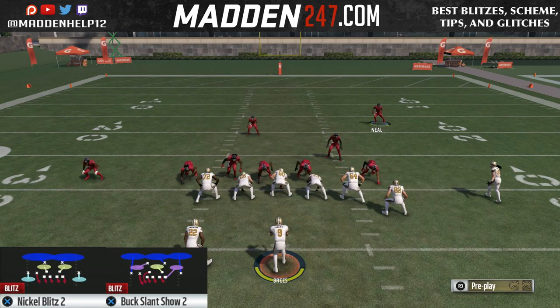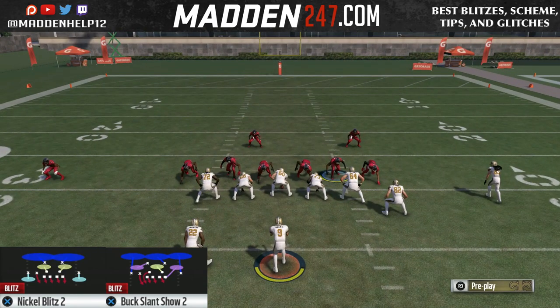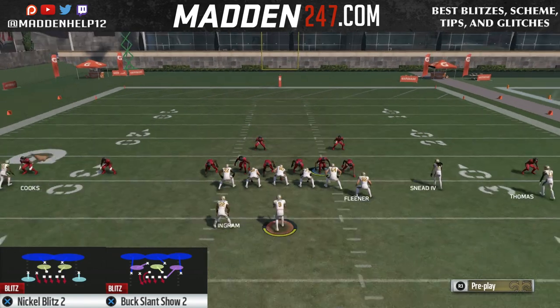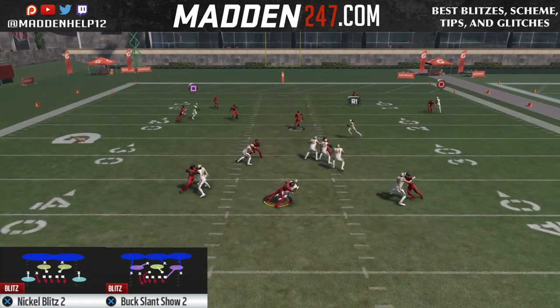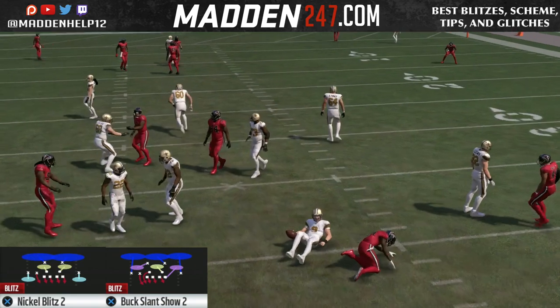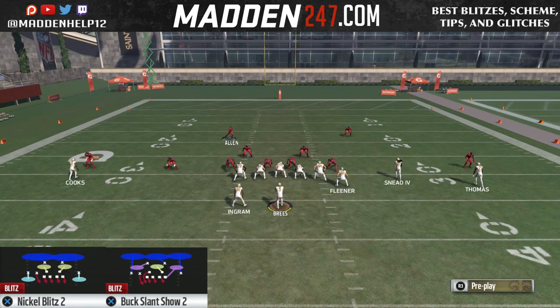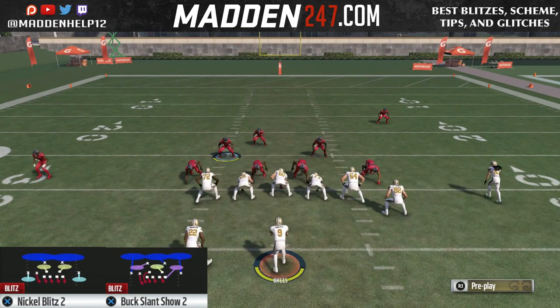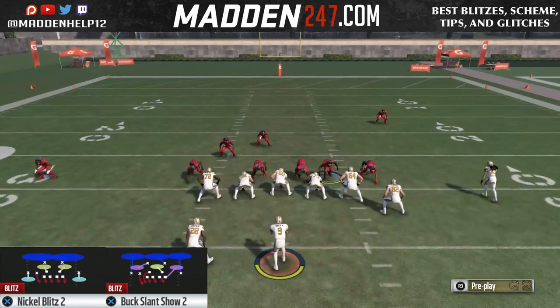Now what this is going to do is force your opponent — since the check and release route is not working — to go into max coverage. Now if they are in max coverage, what you can do is pull that blitzing DB out a little bit, and you see that we still get the blitz to come in untouched, and we can only send three doing that. You don't have to pull him out like that every single time; that's really only if they are max protecting — it works a little bit better.